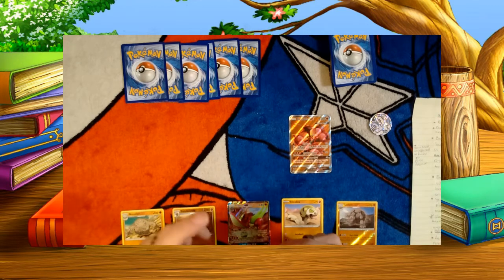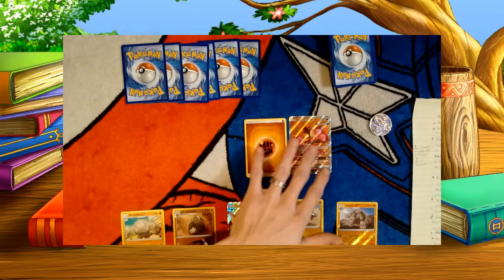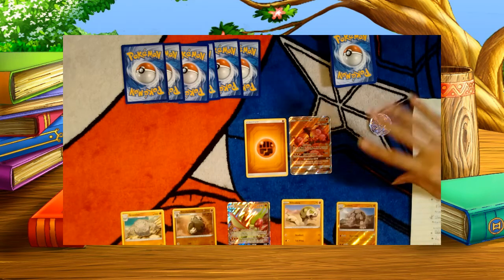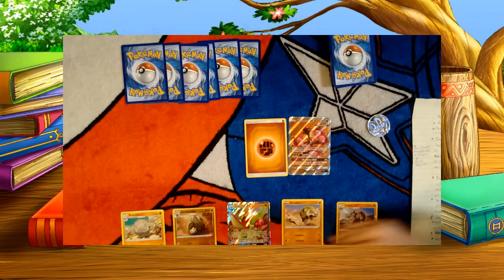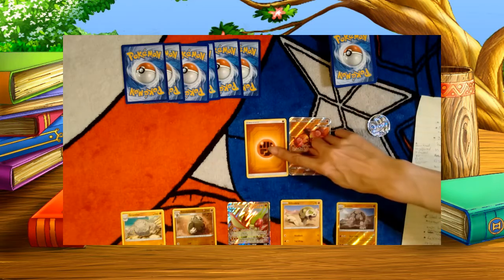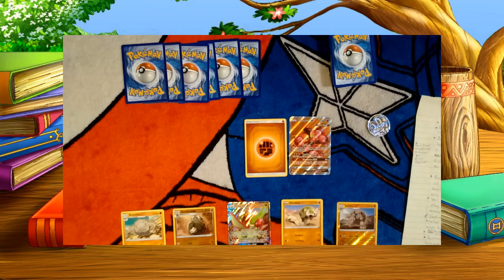We have two energy here, so we're going to choose to energize our active Pokemon because we want it to be able to attack. You can retreat once per your turn - imagine it had one energy or you had a Switch trainer card. You can switch it out for a different Pokemon that can use the energy you have available. Prepping your bench a little bit with one energy on bench Pokemon can sometimes be very, very handy.